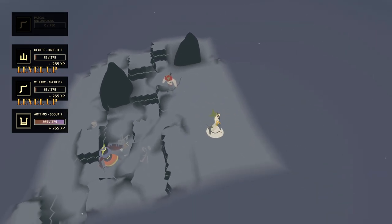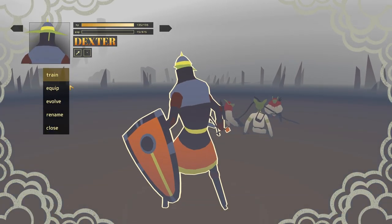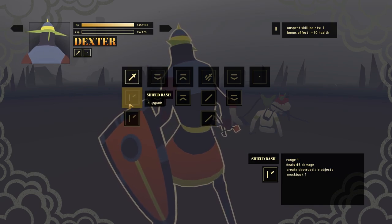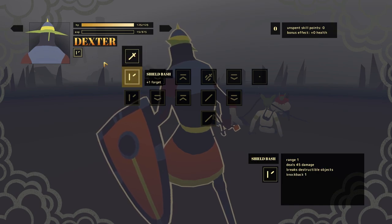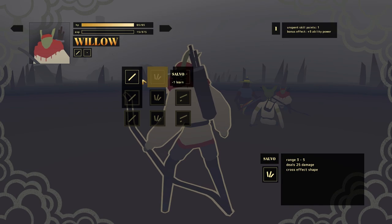My knight's now leveled up, Willow's leveled up, and Artemis has almost leveled up. But Pascal is unconscious and doesn't get leveled, so Pascal is now even more useless. There are different abilities and things you can get — extra health, heals 15 health, extra attack, and knockback. That knockback will be very useful — I can now do knockback and also deal extra damage.